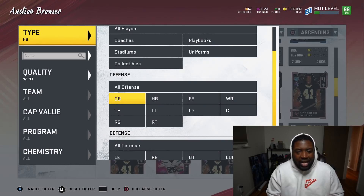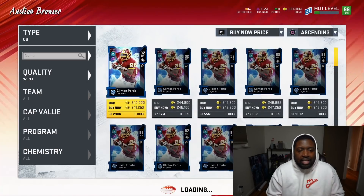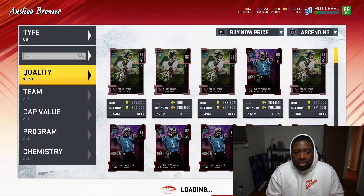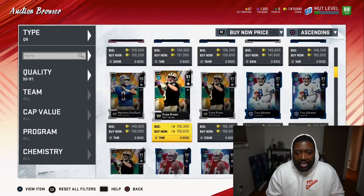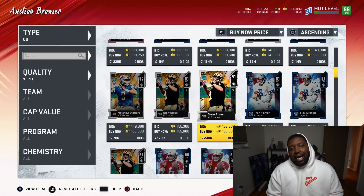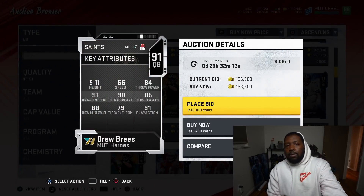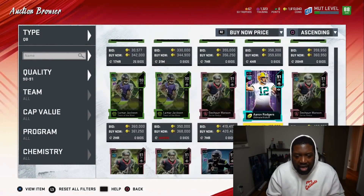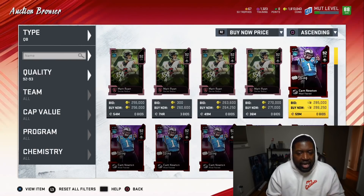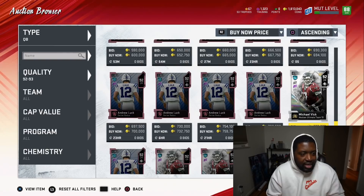That leaves us with two positions: quarterback and wide receiver. At quarterback there are a lot of guys to choose from. At 91 overall we got Troy Aikman, Drew Brees — 84 throw power, Saints fans don't get mad at EA — Aaron Rodgers, Russell Wilson. Then at 92, the list continues: Cam Newton, Andrew Luck, Michael Vick. There are some really great choices at quarterback. If you haven't checked out my quarterback ranking for escape artist, you pretty much know who I believe to be the best.